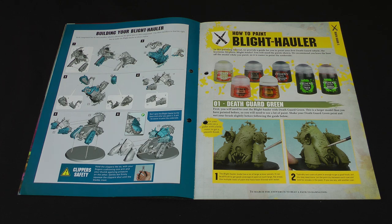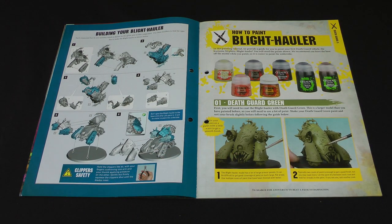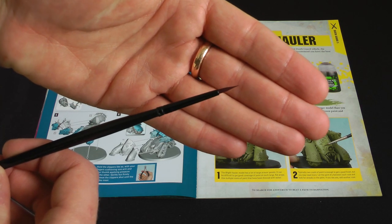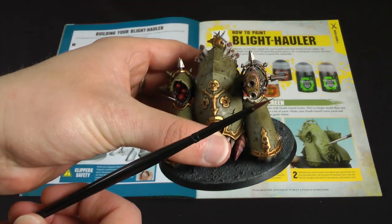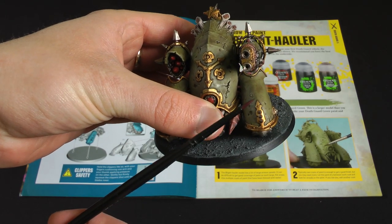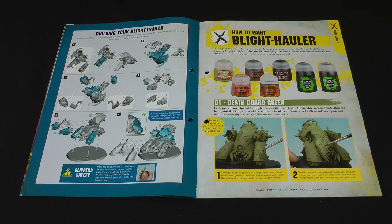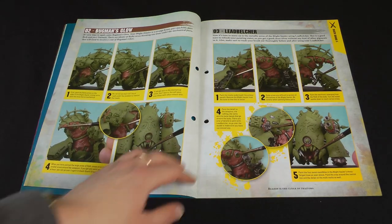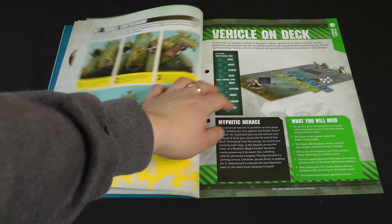It is an easy-to-build kit technically in the range, so it doesn't require glue. Then how to paint it. At this point in the magazine, we've only been given one brush — not particularly large. For comparison, the size of the Blight Hauler itself is rather big, so they do expect you to paint it with that brush. I'm guessing you didn't do that? No, because I'm not a masochist. You would save yourself a lot of time by using a bigger brush for the base and a smaller one for the details.